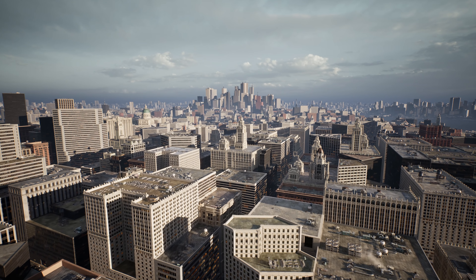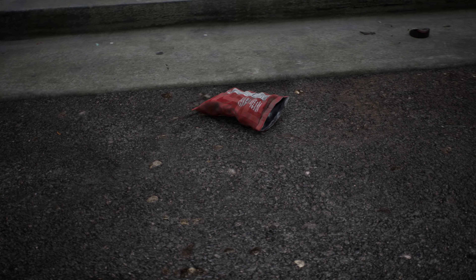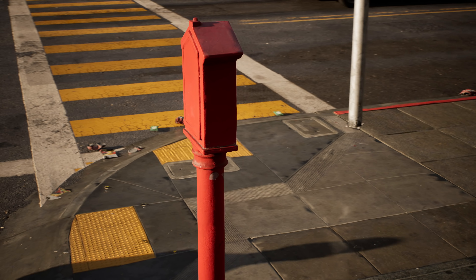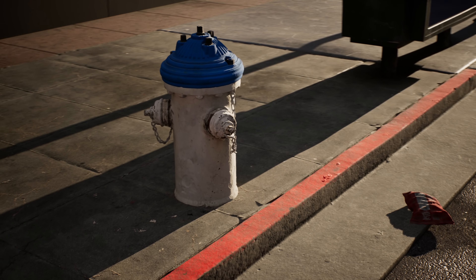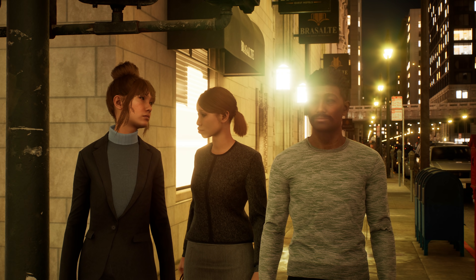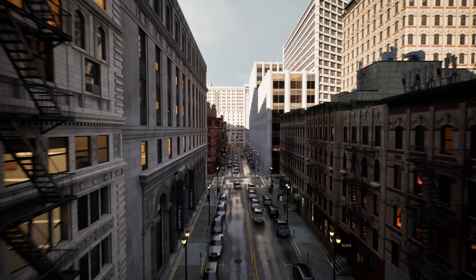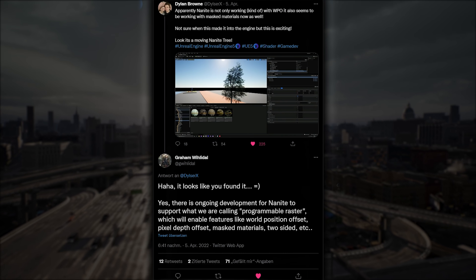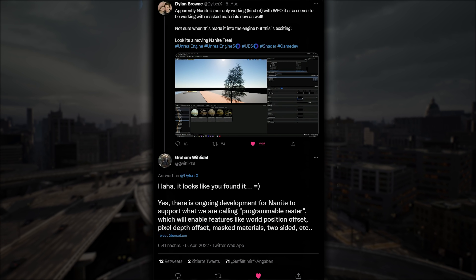First, you have nanite geometry, which gives even the smallest things in the city exuberant amounts of detail. You can marvel at a bag of crisps, gawk at the weaved mesh of a fence, or wax poetical about the virtues of chipped paint and cast iron doodads. The city sample has some of the most impressive individual assets we've seen at Digital Foundry. However, some areas of nanite are still active research — characters still use normal meshes, and nanite has yet to be used convincingly for foliage, though its use for foliage is reportedly in early production.